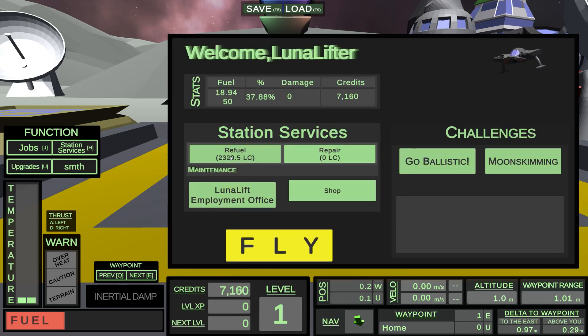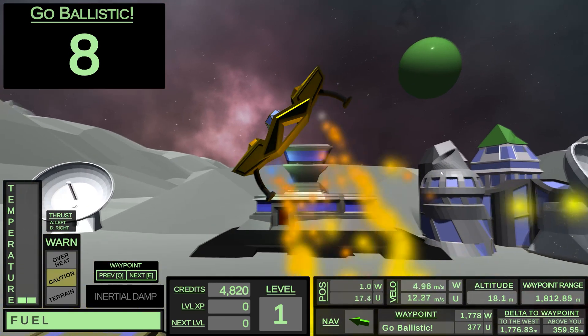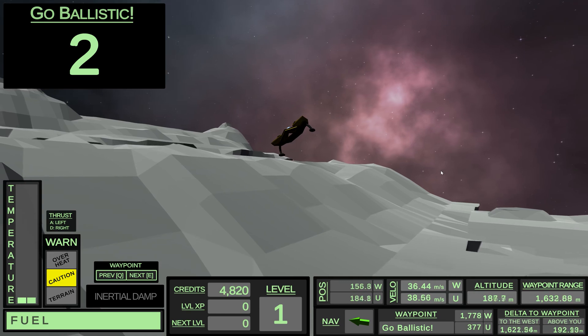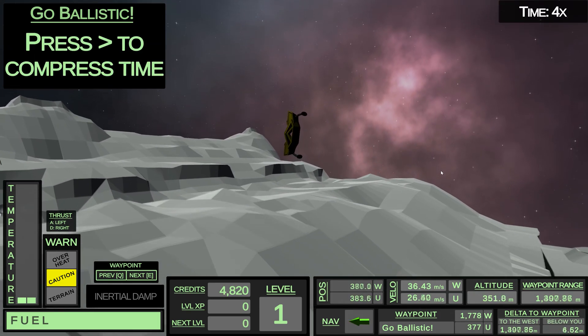While you're in the station, why not try one of the minigames on offer? In the Go Ballistic minigame, a target is generated at a random location to the west or to the east, and the player tries to land as close to the target as they can. The one wrinkle is you only get 10 seconds of thrust after you take off, so the goal is to set yourself on a ballistic trajectory that lands near the target — hence the name, Go Ballistic!